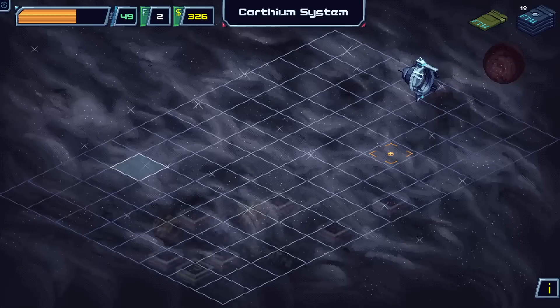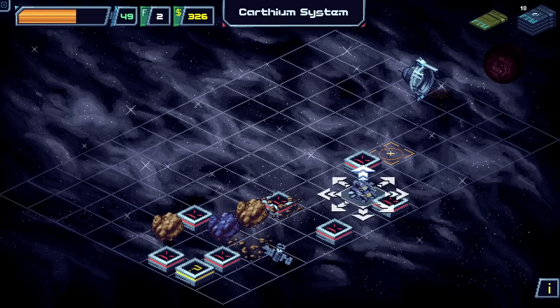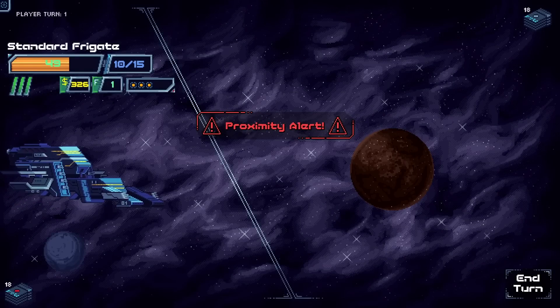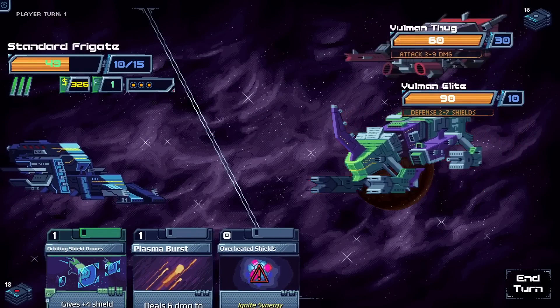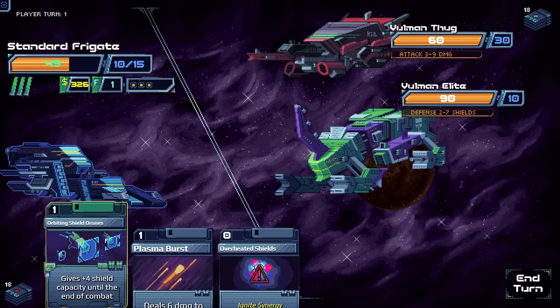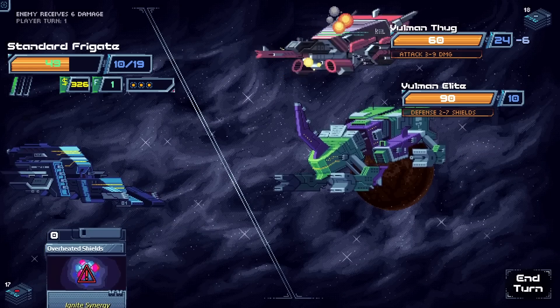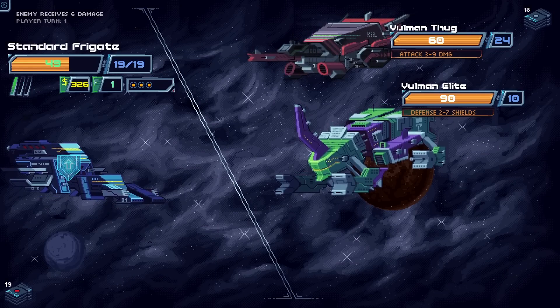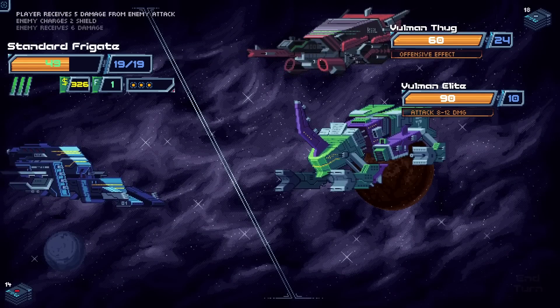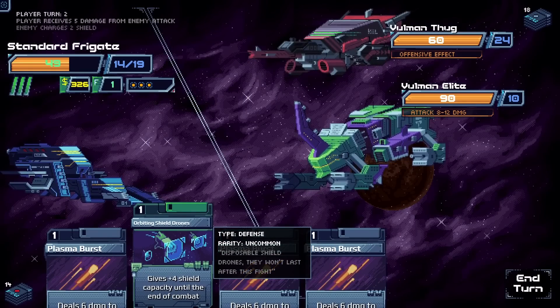We're in trouble if we don't find fuel soon. We fight a nearby enemy hoping for a fuel drop. One commentator jokes that if only someone hadn't spent all the fuel. The fight begins — we chonk up our shields. The enemies have a lot of starting shields too.